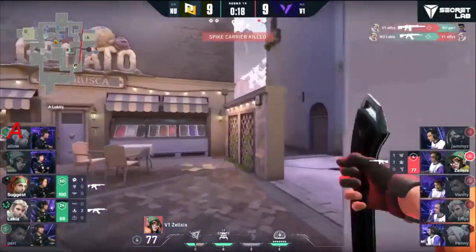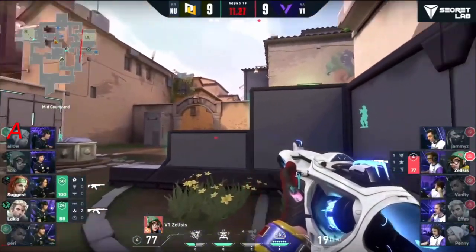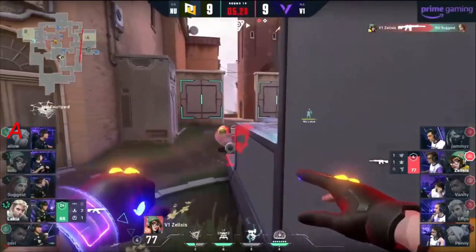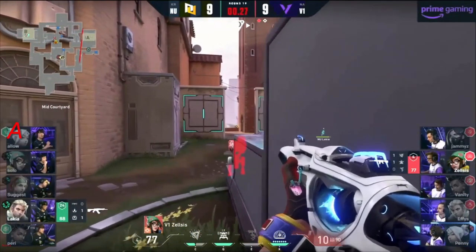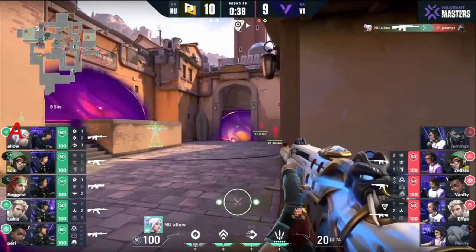Solo gets it. Perry still stands tall in mid — they had a lot of mid action before, so why would Version One think there would still be people there? Great job by New Turn to mix it up once again. Thirteen seconds — it looks like it's going to fizzle out for Version One. Suggest has a real good idea but catches himself in the air. Zelsis is going to hang out. New Turn really start — Suggest again back onto cat — and this looks like the execute coming in. Allow is ready.